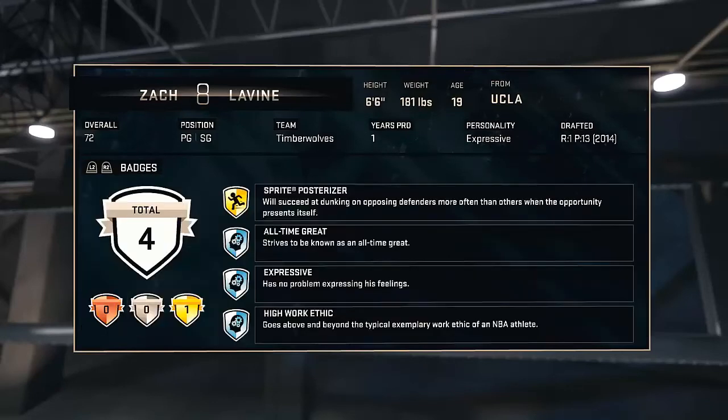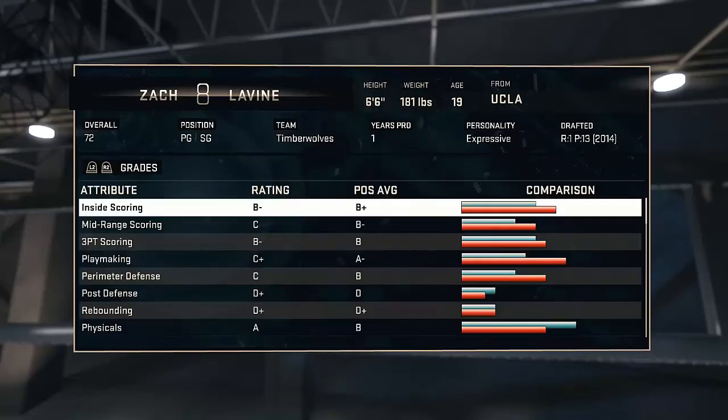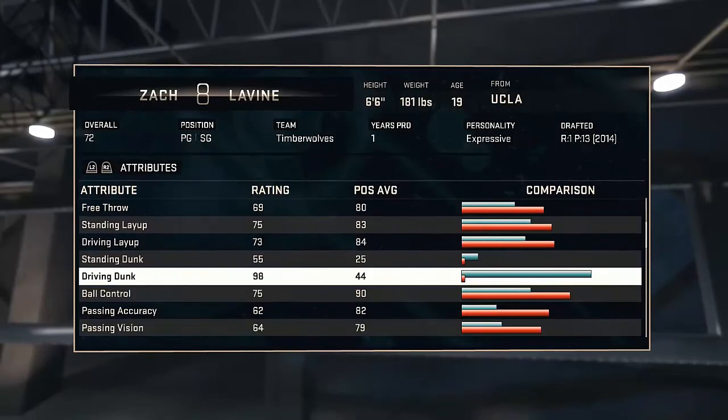You probably got it if you know anything about NBA — that's Sprite Posterizer. Because he has got a 98 dunk as a silver player, which is just amazing, as you can see right there. But yeah, we're just going to get into this gameplay right now.